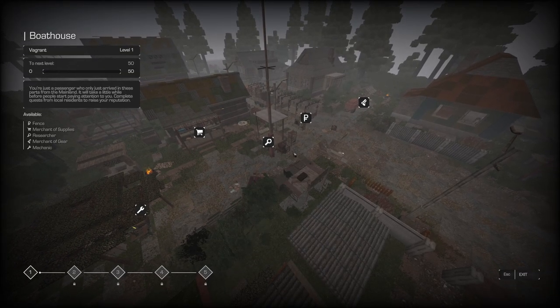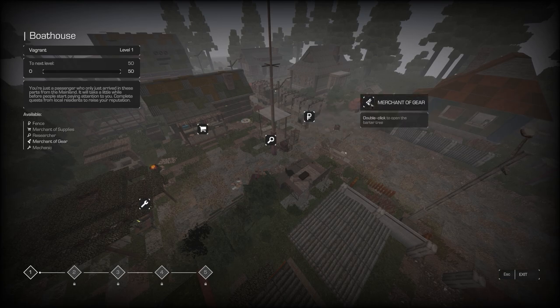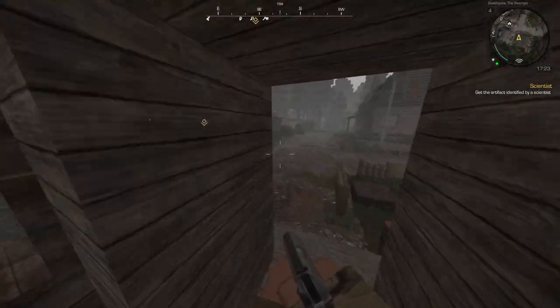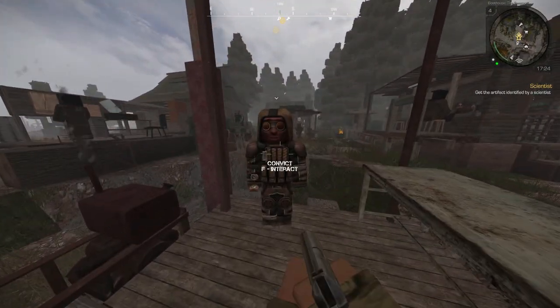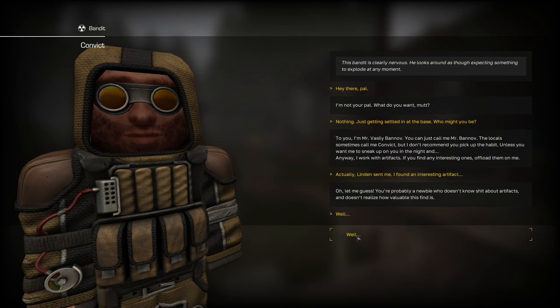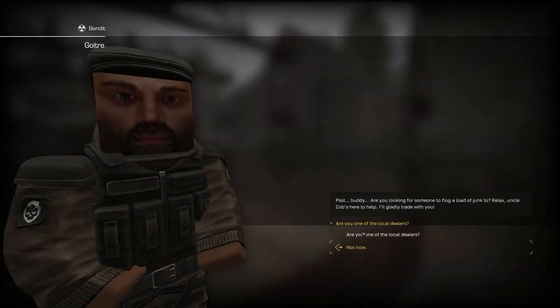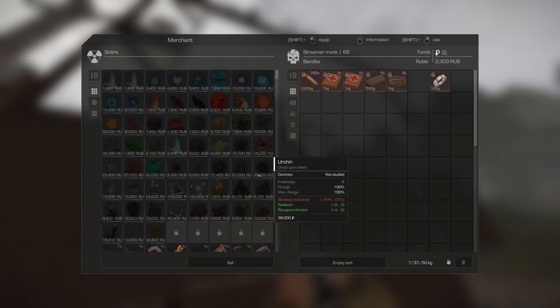Each safe zone has their set of NPCs. There's a mechanic, the merchant of supplies, the researcher, the fence, and the merchant of gear. After you get your artifact, you want to research it for this quest. Go over to the researcher - you can see his little symbol on the map - and talk to him. You're going to want to research the artifact, which is this crystal. Drag it in here, press research, and then take it out again. Then go up to the fence and sell it. The game teaches you this but a lot of people get caught up not knowing how to research the artifact.